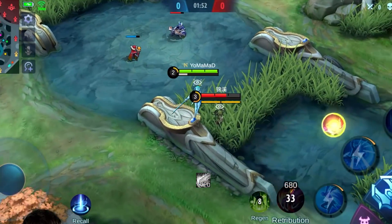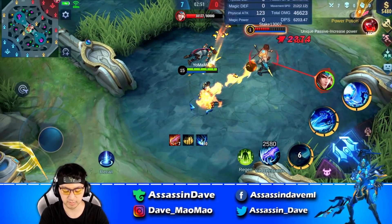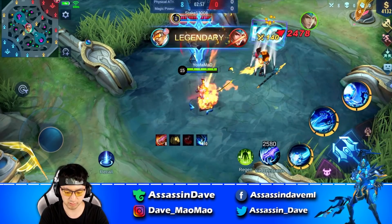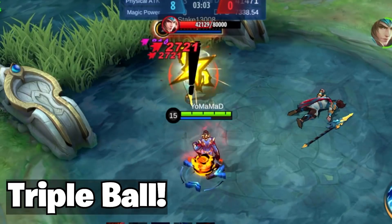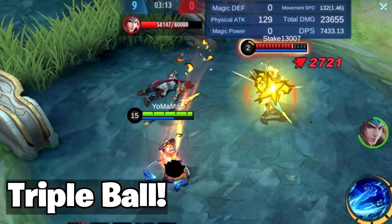Tip number 12: When playing Bruno, if you have fast enough attack speed, you can sometimes pull off an insane triple enhanced ball in long lasting fights or objectives. All you have to do is cast your skill 1 again while the first enhanced ball is in travel, and repeat that process for the third enhanced ball. Mastering this can greatly enhance Bruno's damage output on the battlefield.